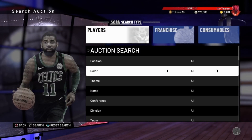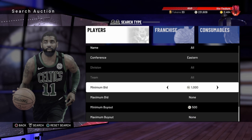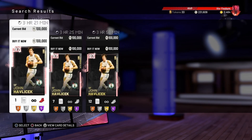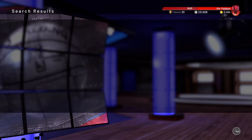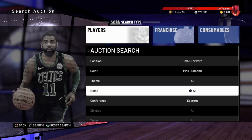Next filter: pink diamond, small forward, conference eastern — for this one you want to go minimum bid probably around 97,000. Well, this one isn't gonna work right now because somebody decided to break the filter. Look at this — who does this? They put up three fake listings so you're literally not gonna be able to get to Giannis. But at least tomorrow when these are gone you should be able to get a Giannis on this filter. That's why this filter sometimes works, sometimes it doesn't.